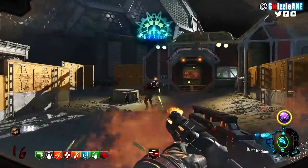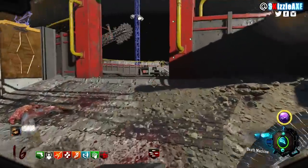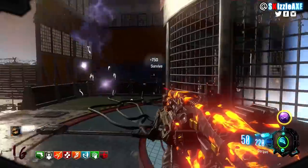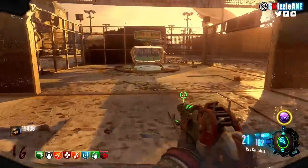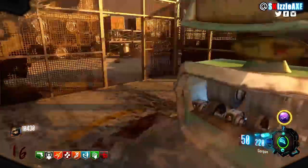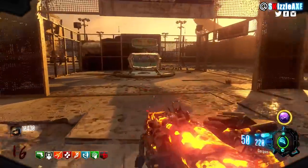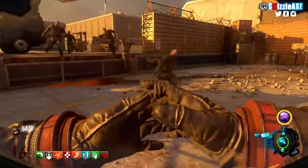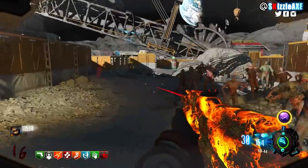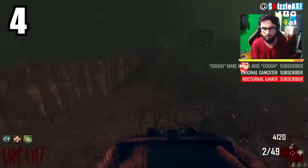I made a dedicated Moon strategy guide that I'll link in the description. You can make 30k points minimum and even 60k on round 1 at Area 51 right when you start — it's ridiculously good. Low gravity makes training easy, but it can also make things hard if you get cornered. Make sure the astronaut doesn't slap you — get rid of him quickly with a couple of bullets and he'll fly away. You need to know when to run and when to stop because of the low gravity.